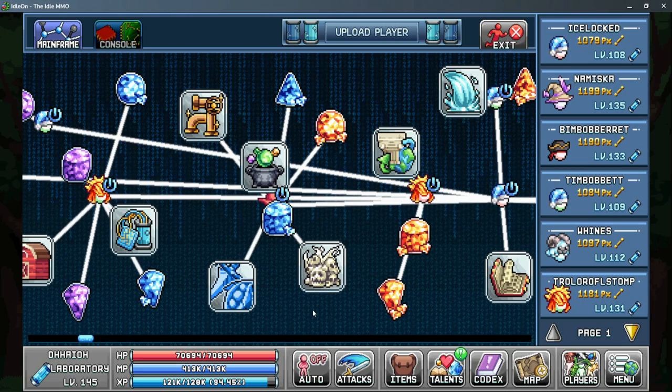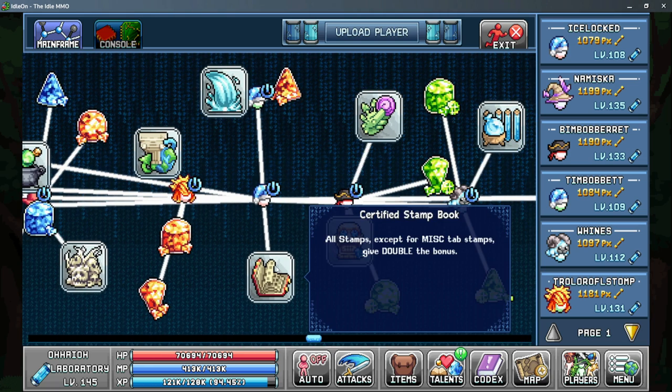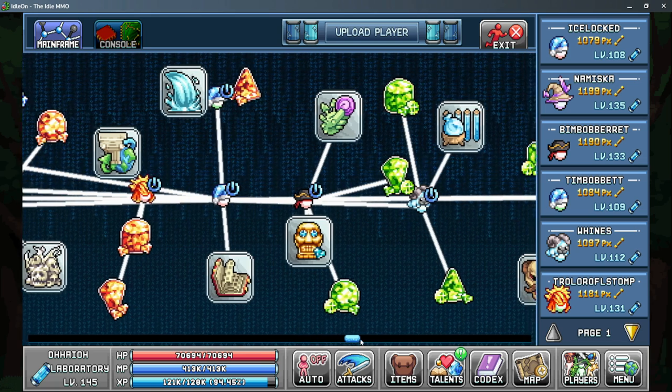Moving on to world four, in the lab we have a couple bonuses that can help us out. You have the sapphire navette to give you 4.5% all stats to increase your wisdom even more. It is also worth grabbing the certified stamp book to double your charge rate per hour that you get from that stamp.